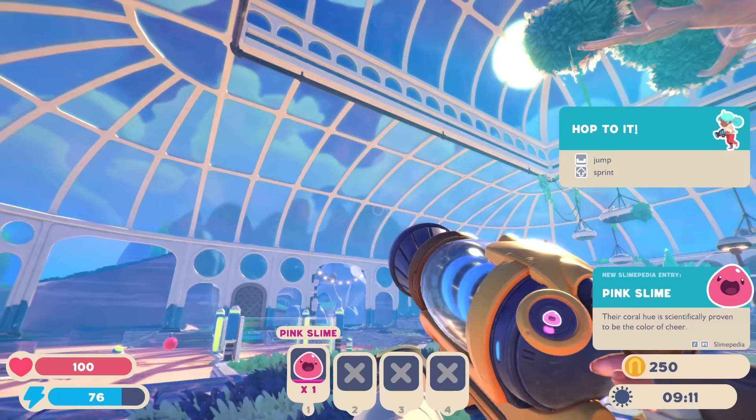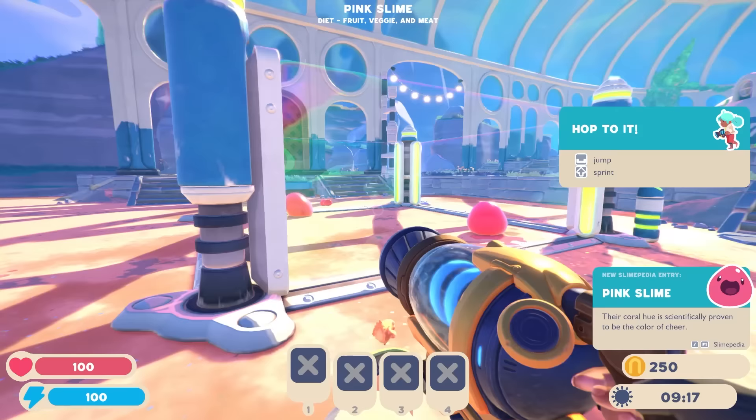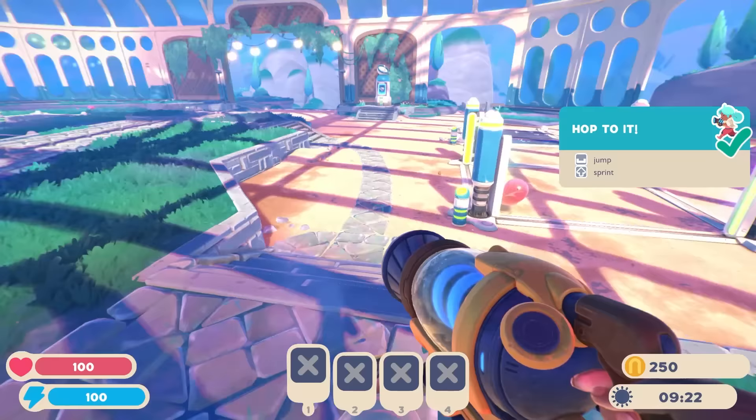I got a pink one — oh, there's another one. Hey buddy, how are you? I got two of them. I'm going to shove them in the backpack. They eat fruit, vegetables, and meat. Thank you, game — and that tree is gorgeous.